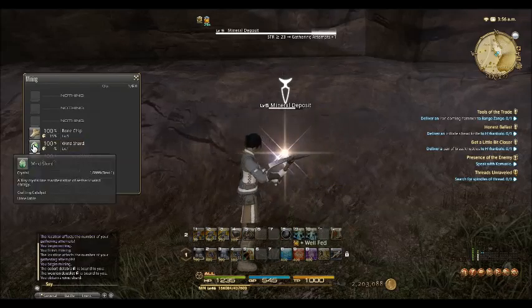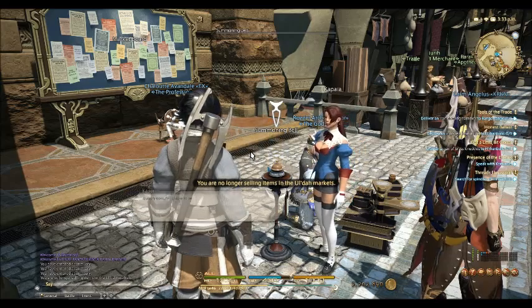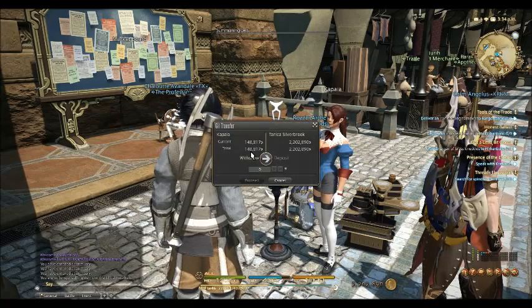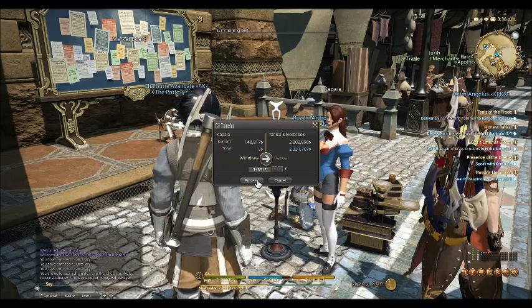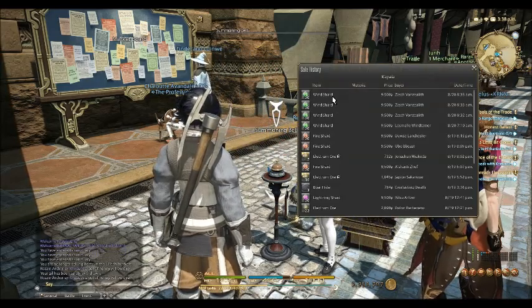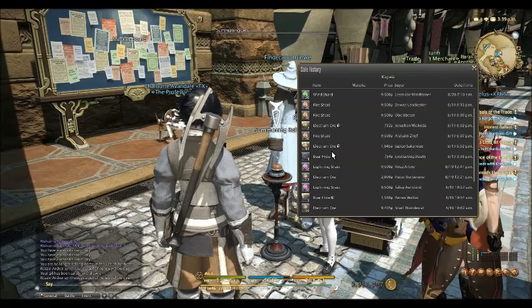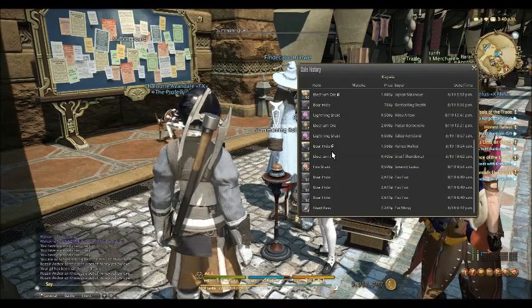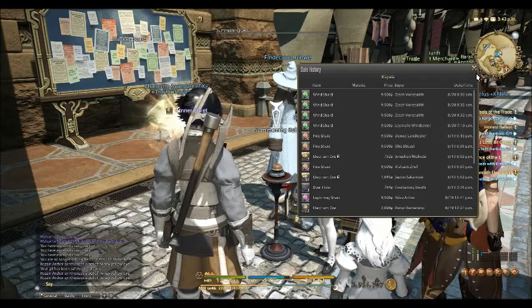After Electrum Ore, I decided to farm shards. I went with the ones right outside of Ulda because that's where I use Return to go to, and I farmed wind, lightning, fire, and water shards. The thing I want to say about shard farming that people don't mention in other videos: don't forget to use your wards. These increase yield by 2 per swing — use them on nodes with the plus 1 gathering attempts.